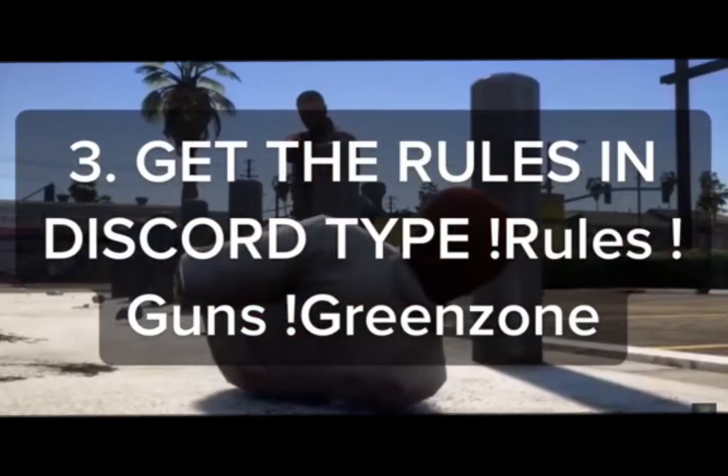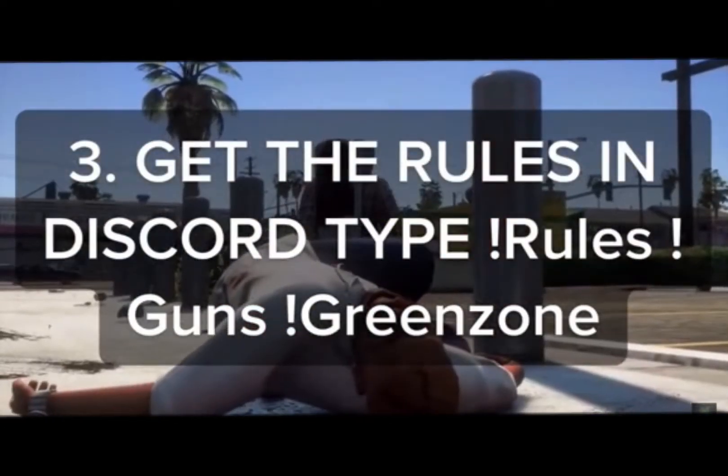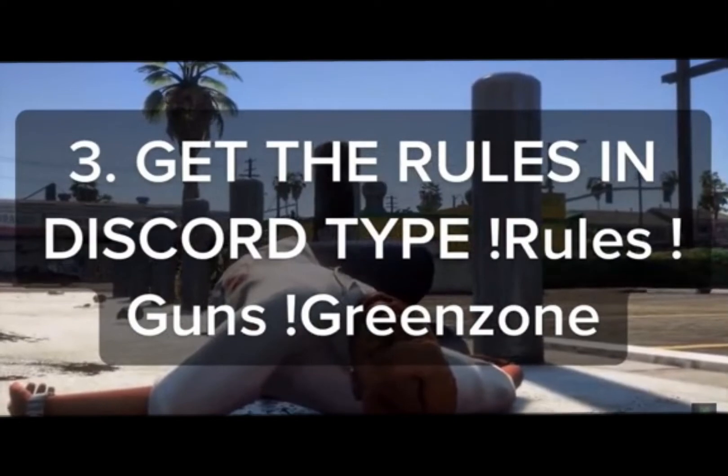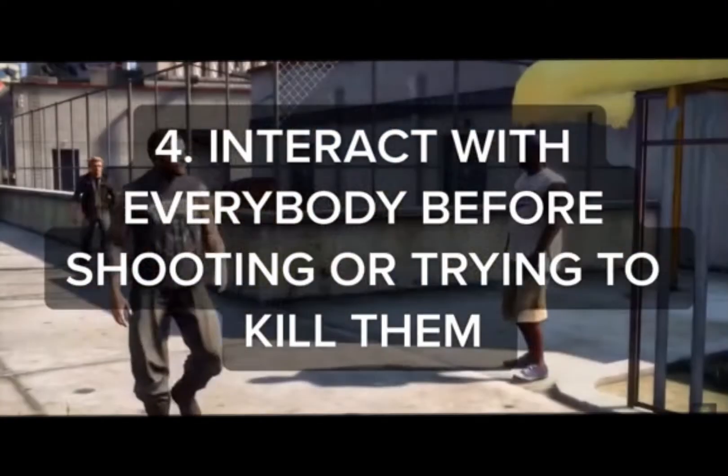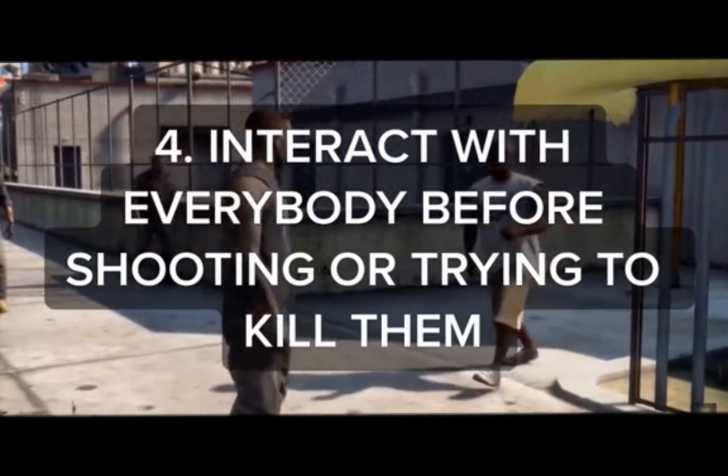Step 3: Get the rules in Discord — type 'Rules', 'Guns', and 'Green Zone' to access them. Step 4: Interact with everybody before shooting or trying to kill them.